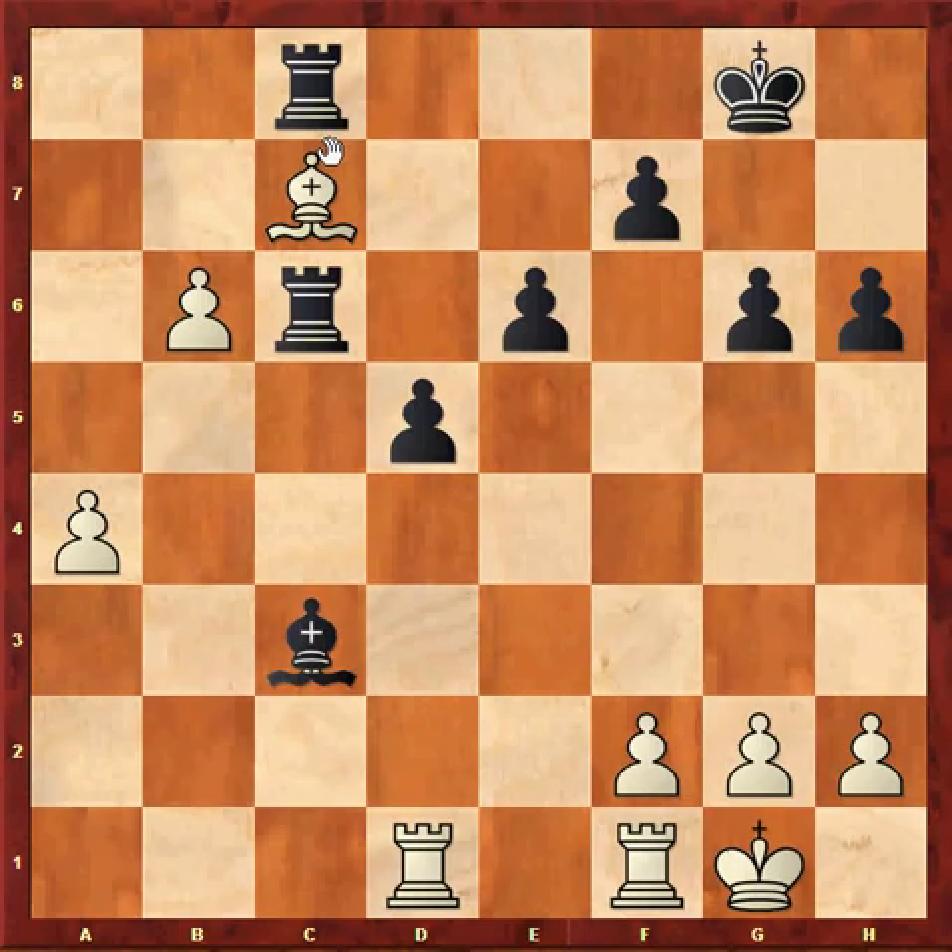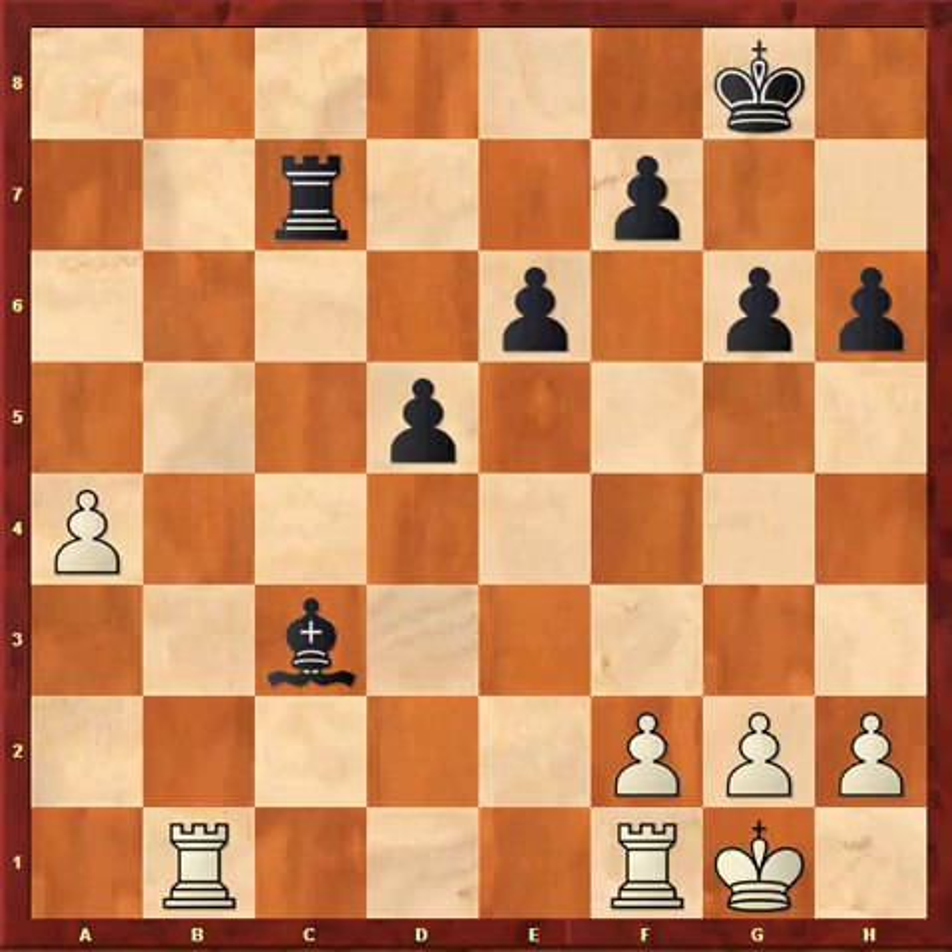Rxc8 — black would sacrifice the exchange for a pawn. For example, after Rb1, Rxc7, Bxc7, Rxc7, leaving him with reasonable counterplay. Although white is still better. This was probably better than what I played in the game.